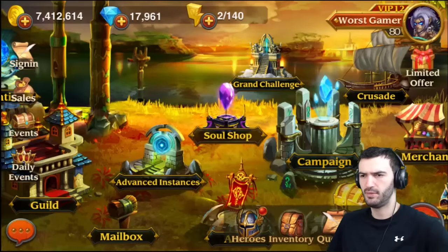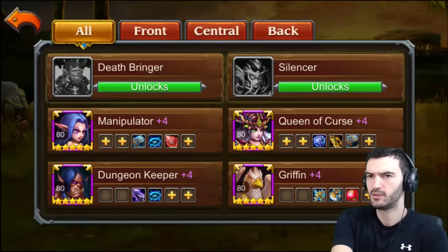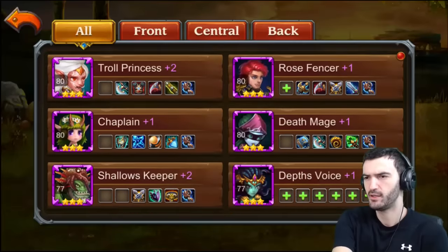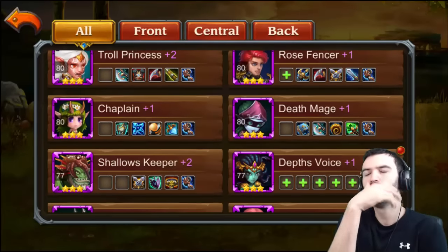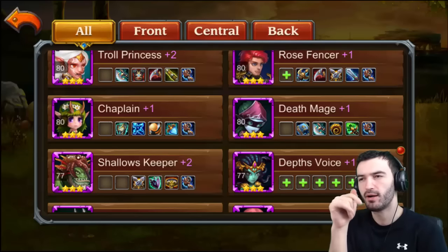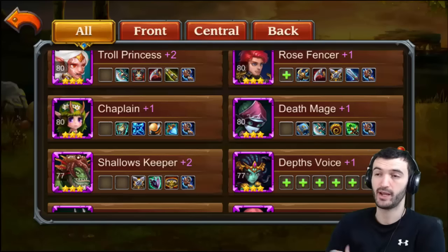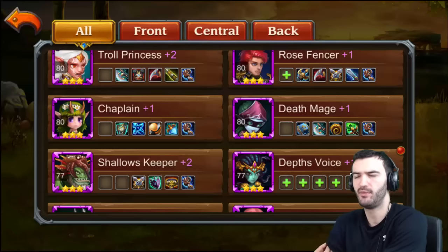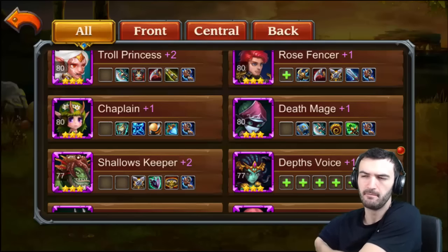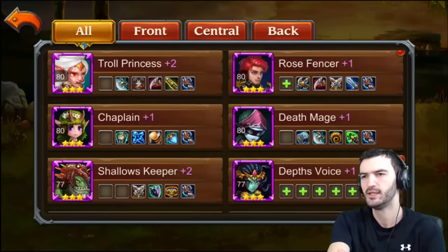Let's see if I can equip somebody now. Should I equip Rose Fencer now or wait for Death Mage? I think Death Mage is more important. Rose Fencer is good but I'm only really using him in my Grand Arena defense or offense team — not really using him anywhere else.